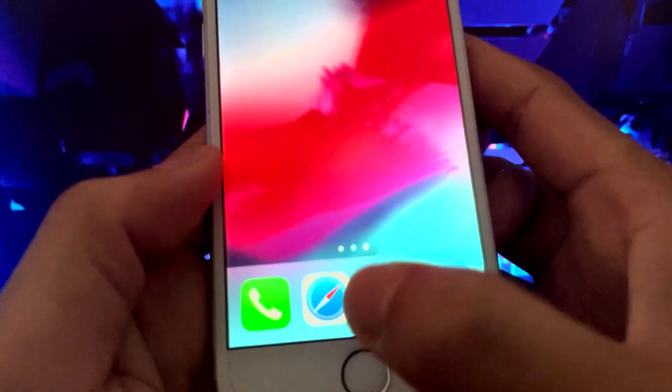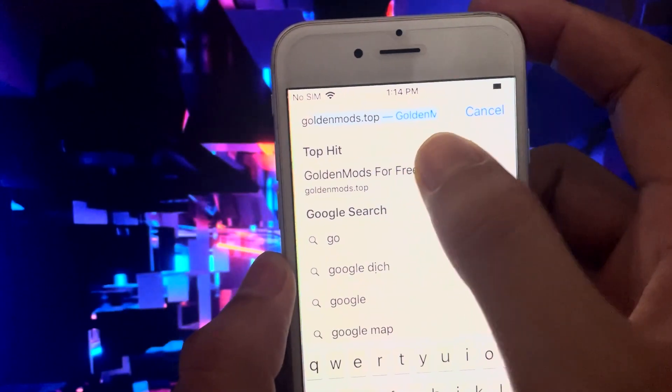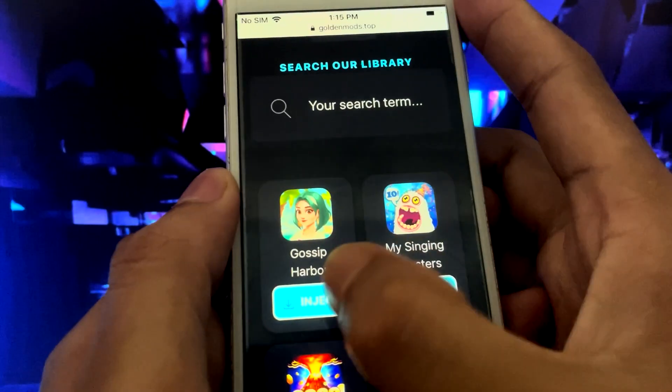Now, to have unlimited diamonds, you must first open your browser and go to goldenmods.top. Just press the search bar and write down the website I'm showing you. Now once you're here, scroll down until you find Gossip Harbour and then click inject.